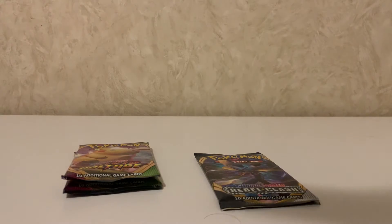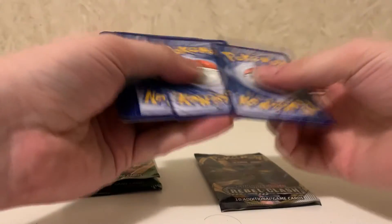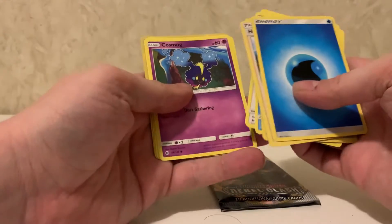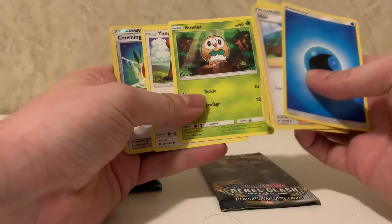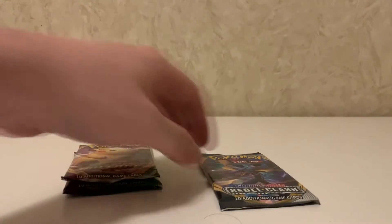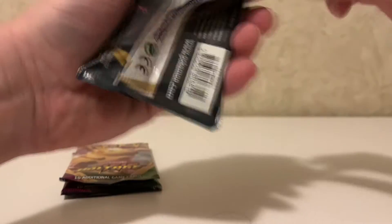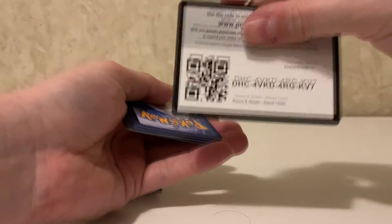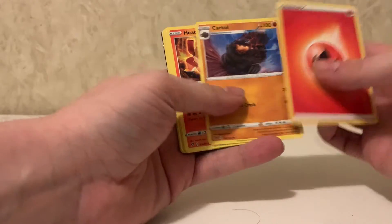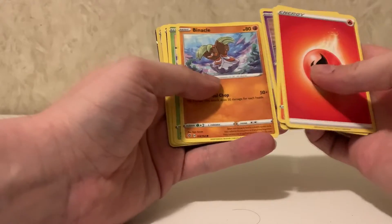I am so pumped about that rainbow rare. Sun and Moon pack: Simian, Rotom Dex, Wingull, Lillipup, Cosmog, Rowlet — Rowlet is my favorite of the Gen 7 starters by the way — Crushing Hammer, and Gigalith, which is a cool holo too. Man, these packs are so freaking good. I don't usually get this lucky — not since 1999 when the game first came out. My first ever pack pull was the first edition Charizard, and I don't know what happened to it, which drives me up a wall. It's so painful knowing I don't have that anymore because of how much it's worth.